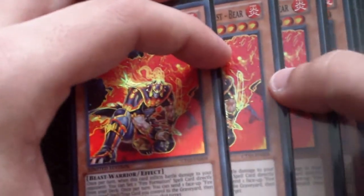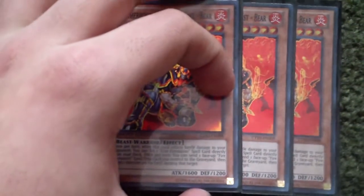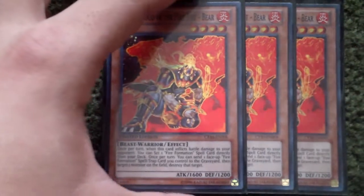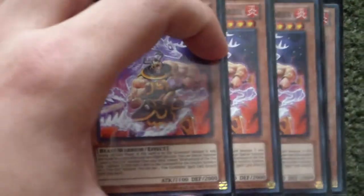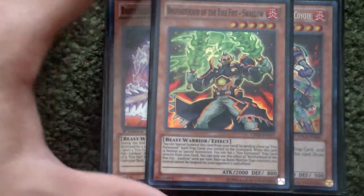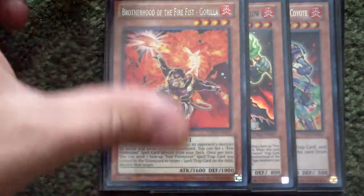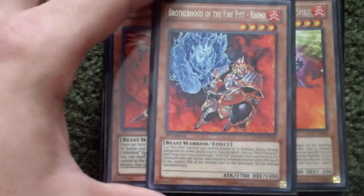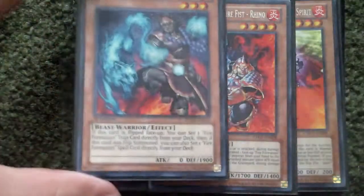I know you guys are probably going to be hating me — or just liking this video — for this, but I'm running three Bears in this build, just to try it out. And then three Caribou, one Coyote, one Swallow, one Gorilla, one Brotherhood of the Fire Fist Spirit, one Brotherhood of the Fire Fist Rhino, one Wolf, and one Hawk. And then obviously that's it for the Firefist monsters.